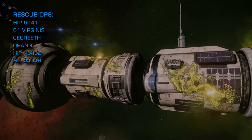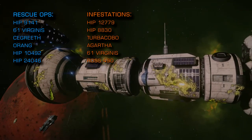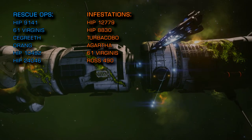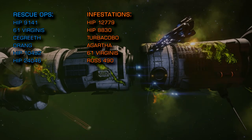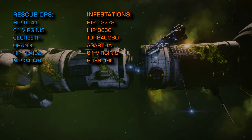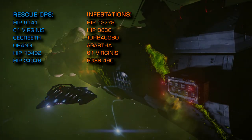Links to my previous videos on this subject are below. If you're looking to attack Thargoids, scout vessel infestations are present in the following systems: HIP 12779, HIP 8830, Turbakaboe, Agarth, 61 Virginis, and Ross 490. You'll need no specialised equipment to take out the scout craft, but entry-level anti-xeno weaponry requires no unlocking and really helps. Scout class vessels count as elite ranked ships, so this is an excellent way to level up your combat rank.